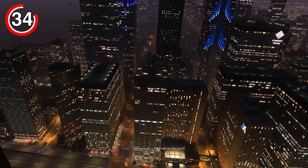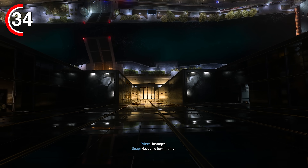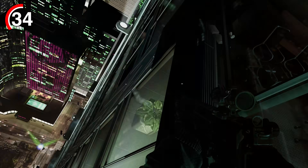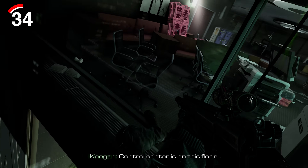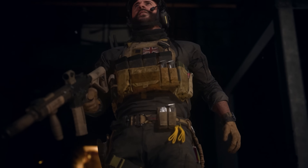On the final mission Countdown, when you're scaling down the building, it's an obvious homage to the Call of Duty Ghosts mission Federation Day where you do the exact same thing. This video is just scratching the surface of Easter eggs and details within Modern Warfare 2, so if you enjoyed this video and want to see more like this, please hit that like button and subscribe. If you want to see 25 incredible secret details in this game, click the box on screen right now.